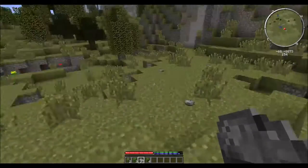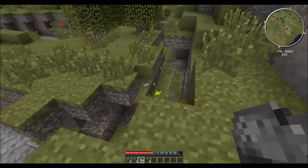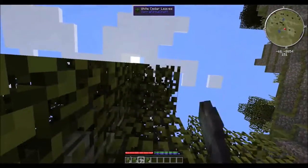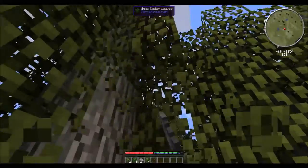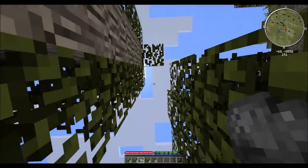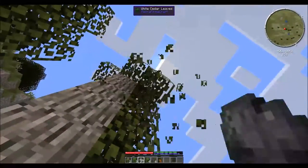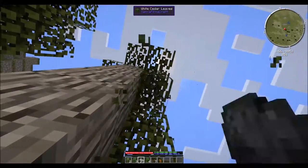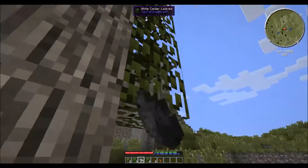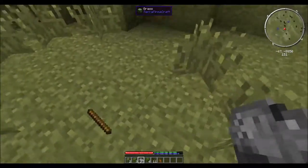You can't punch wood in Terra Firma Craft. But you can take out the leaves, which will drop sticks and saplings. When we eventually get an axe, we'll be able to take out the wood. It'll take a while longer than you'd normally expect in vanilla Minecraft, but it will take out the whole tree. However, the foliage will instantly disappear without dropping anything. So if you want the sticks and saplings, which at this point we really do, you're going to have to punch some leaves first.